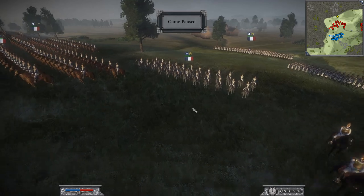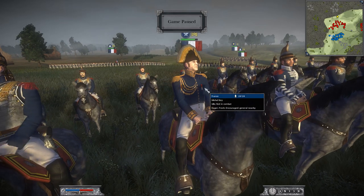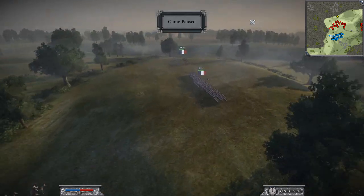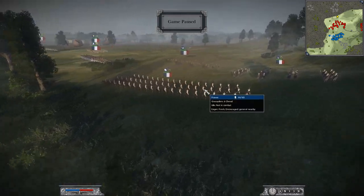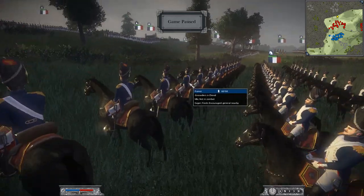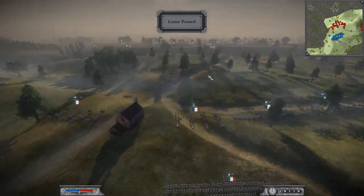We've got Ney over here — Napoleon's second-hand man. And of course Napoleon is back here. My general was just general staff. Then there are the grenadiers de cheval — Napoleon's cav force, commanded by the player commanding Napoleon.